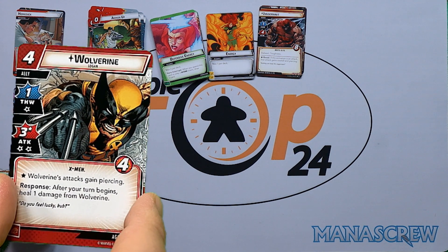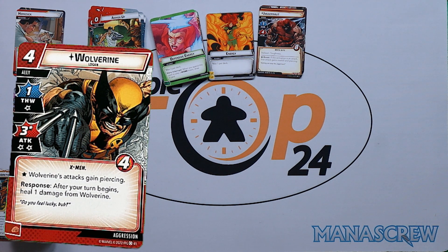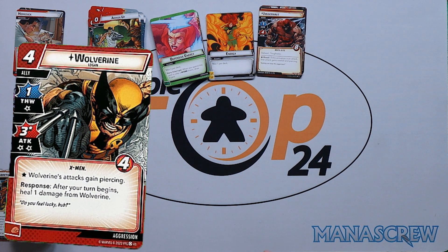Then we have our Wolverine ally — out of the box we're in Aggression. Four cost, one thwart, three attack, two consequential damage. When Wolverine attacks, that attack gains piercing. Response — after your turn begins, heal one damage from Wolverine. So while he has two consequential damage, he's essentially regenerating one each turn himself, meaning you'll potentially get a bit more out of him.